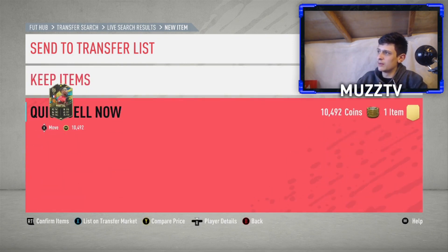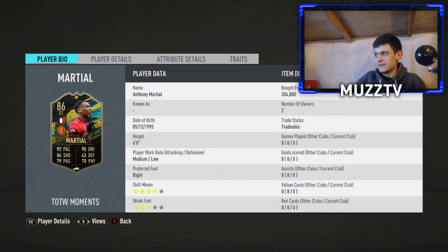Almost discarded him already! It's weak foot — damn it. Five-star skill moves though, which is not too bad. Six foot, medium/low — there is gonna be a problem with this card and I think it's gonna be his body type. Six foot usually means he's gonna be a little bit clunky. Medium/low work rate, right-footed, three-star weak foot.